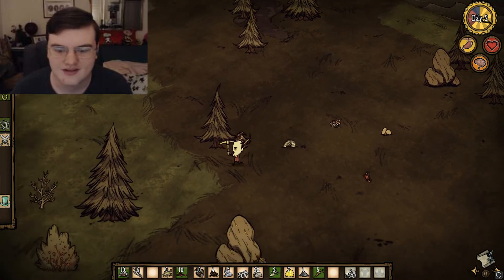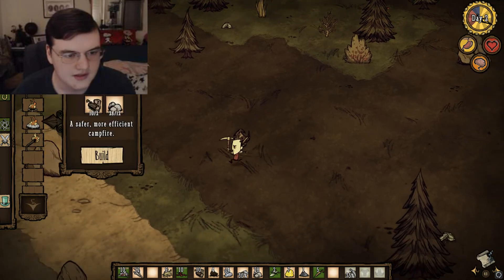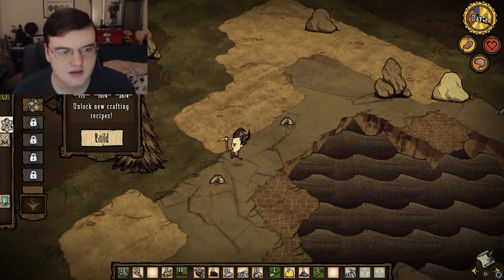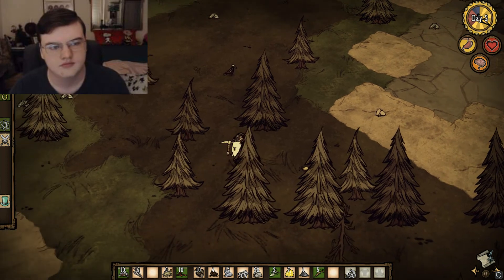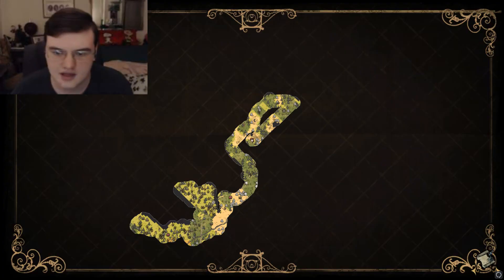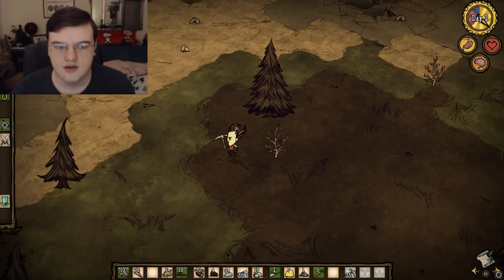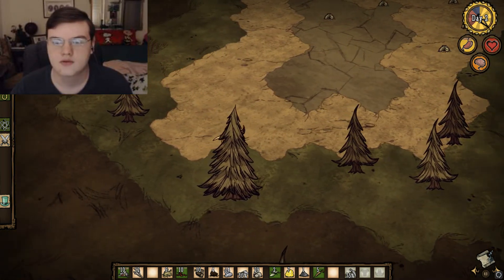It looks like I made a snake up through here. Let's snake our way back down and make a base. What I really need to do is make a permanent fire pit and then start making science stuff. The best thing about having a full map is just knowing, like, okay, I need rocks — look at all these rocks — or I need spiders — look at all these spiders. Just whatever sources you need, you can look at them on the map, find out where they're at, and then go to them.